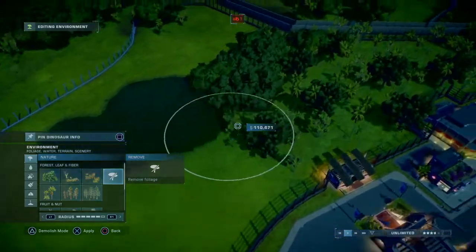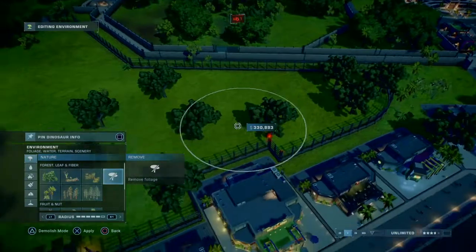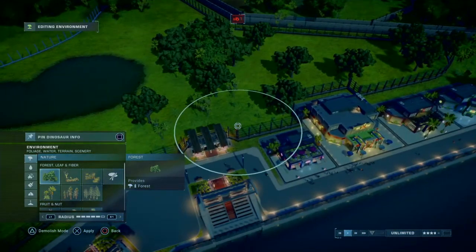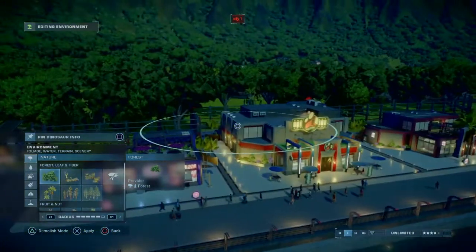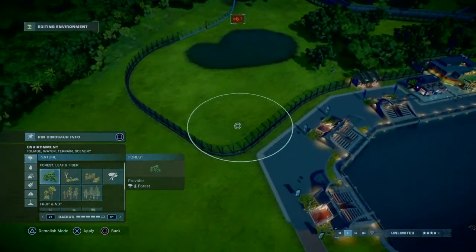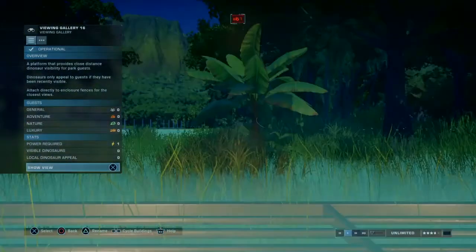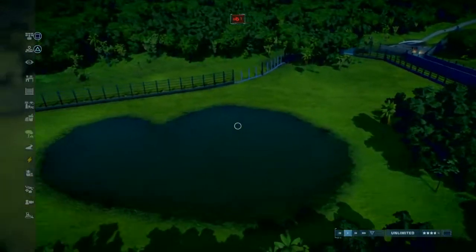Let's get rid of all these trees and make a blank slate for the proper Carnotaurus exhibit. Those are scenery trees, so we'll keep those there. This will be the forested section — the very thickness of trees. And over here we'll have another line of trees. We don't want the guests to see apart from getting into viewing here.